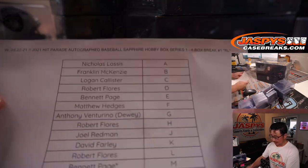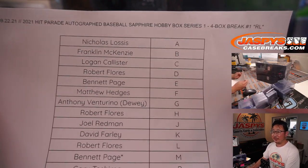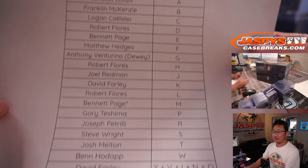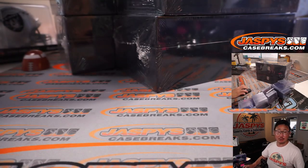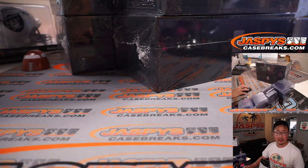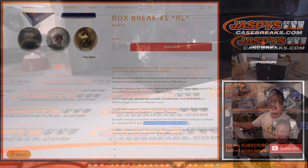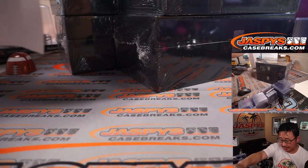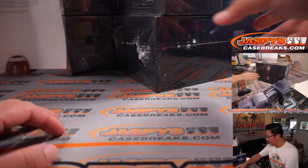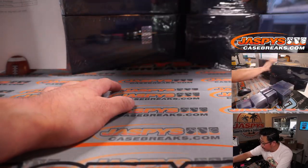Alright, welcome back. We alleviated some anxiety. I think people feel pretty good about their letters. Just to make it clear: if we pull an Ichiro, it'll go to the I spot per the description, even if it's signed Ichiro Suzuki. I just want to make that clear. Let's pop one of these.